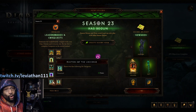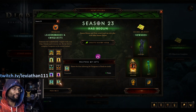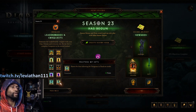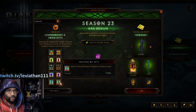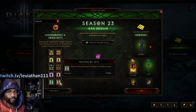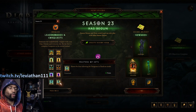Last but not least — and you only need to do three if you care about completing the seasonal journey — Master of Sets requires you to master eight set dungeons. The newer sets like Gears of Dreadlands and Masquerade of Burning Carnival don't have set dungeons, but all the Haedrig's Gifts this season pertain to sets that do have set dungeons. You're looking at at least two classes, maybe more, completing all four dungeons per class depending on how you approach it.